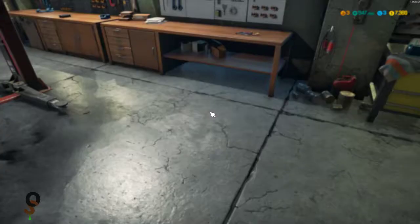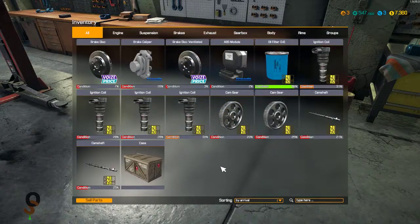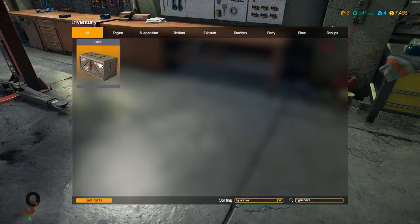We are done with those two jobs. Let's look at our parts — we had a whole bunch of bad parts, but not too bad. We're going to sell the used oil filter and all parts that are below 90% condition. There go all our parts, and we do have a case for completing that mission.